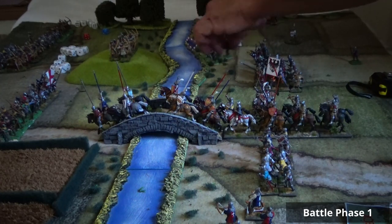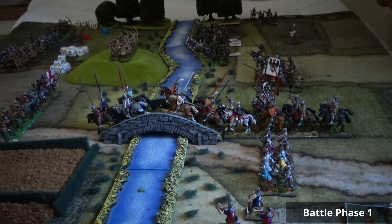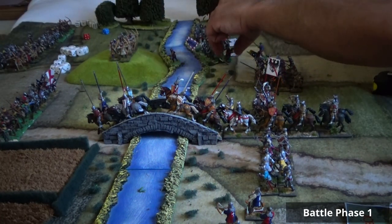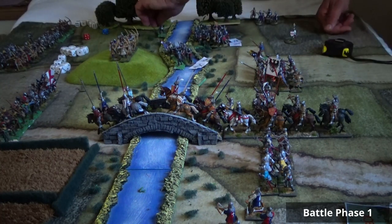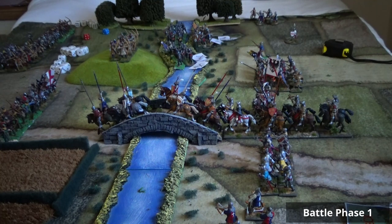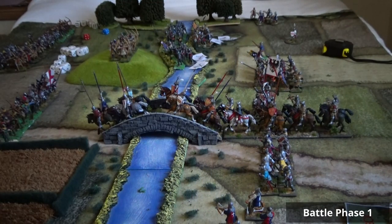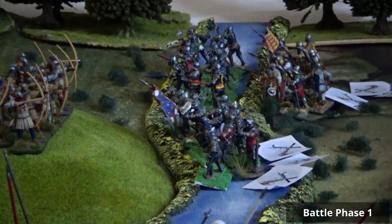The French are taking all the cards — this is exactly what was feared at the beginning of the battle. All three of four French commanders have been released, and the English are behind. The French are crossing the river from the center with Alençon and d'Arras. The English are falling behind — they will shoot, but they're still far back. The French are crossing the river and things are looking very bad for the English.